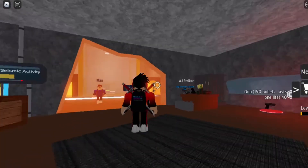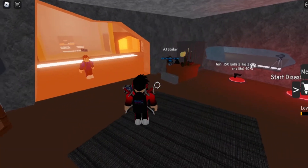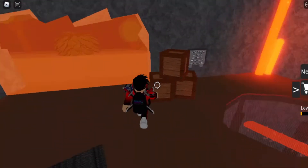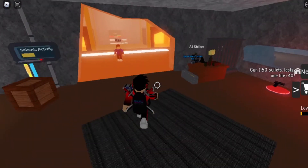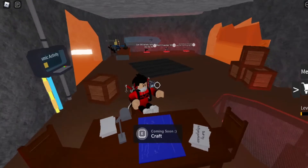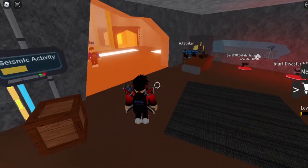First, you guys want to hop in the game and press play. There you go - you're gonna have a striker over here. You don't want to concentrate on that. You're going to want a friend or someone to help you out.